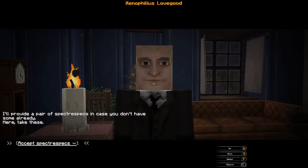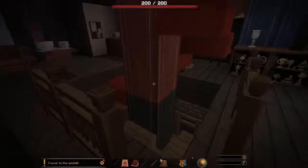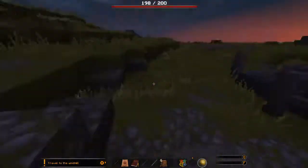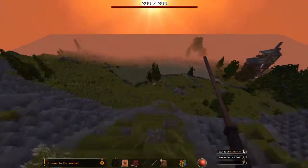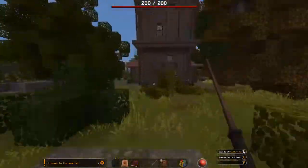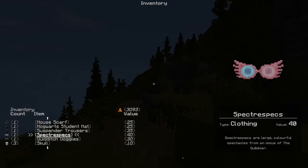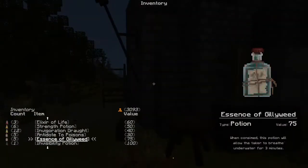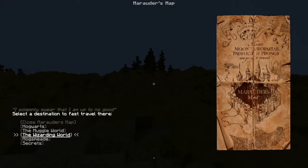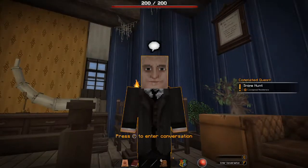We're gonna run up into the Lovegood residence. Obviously gotta loot it a little bit, check out everything they have here because this is a tall, really big house. I'm gonna skip over all the looking into nooks and crannies and look at Xenophilius Lovegood, who is looking absolutely haunting. His whole story is that he wants us to go look for some Nargles, put on some spectroscopes, run out to his windmill and investigate. It's a walk and a half. Incidentally, that's the Burrow over there — Xenophilius is just neighbors with the Weasleys. At the windmill, there are no Nargles. It literally just says go back to Xenophilius. We teleport back and he pays us.